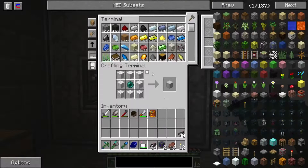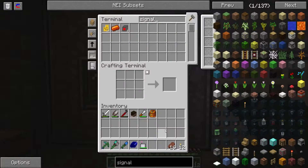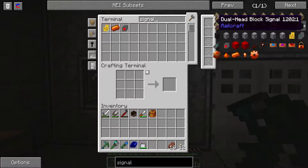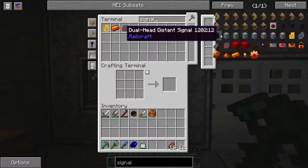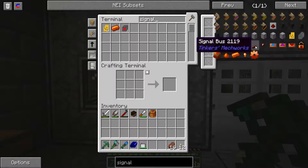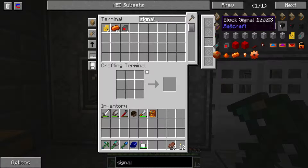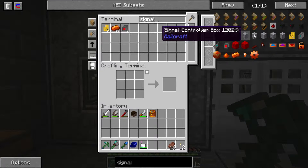Coming up to the ME system. Now I've looked at these dual head block signals and I don't really get what they're supposed to do — there's nothing really about them that jumps out at me. Maybe it's a bit more advanced for my knowledge at the moment. I tend to just use the block signals, the receivers, and the controllers.